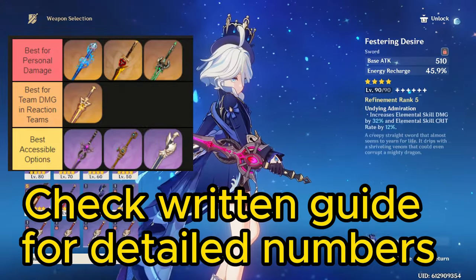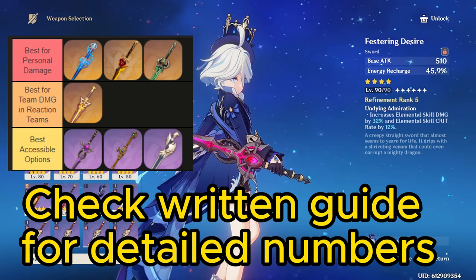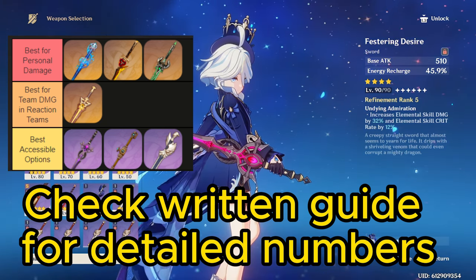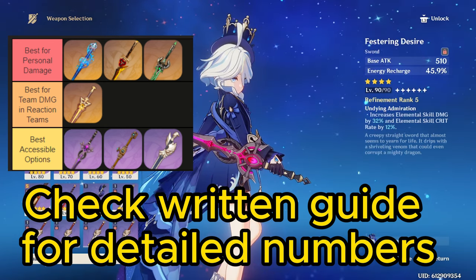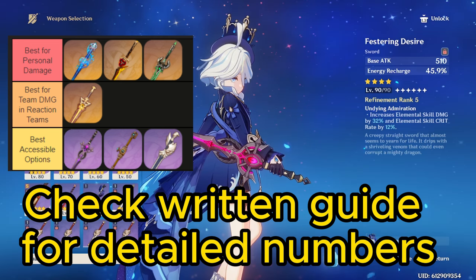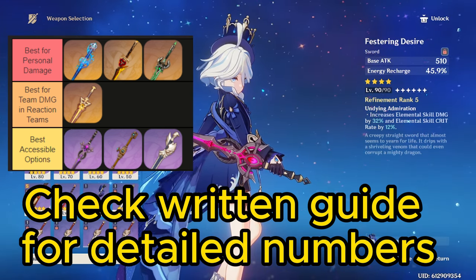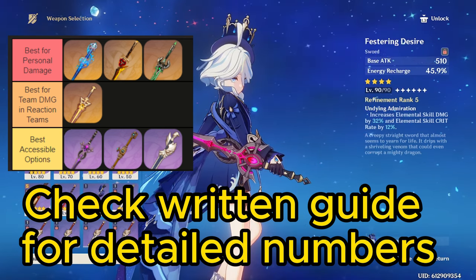For Farina's weapons, her weapon options can vary in value depending on how much energy she needs in your specific team, but for her personal damage, Splendor is always going to be her strongest weapon, with Jade Cutter and Uraku as close alternatives. Uraku in particular is almost identical to Splendor if there is a second Geo unit on the team.